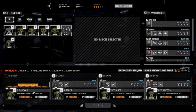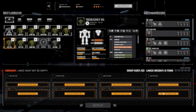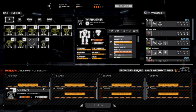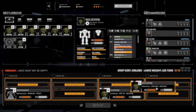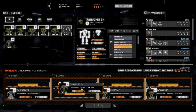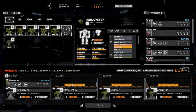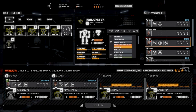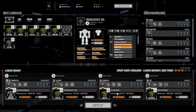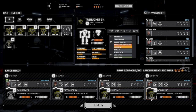We're going with our main lance on this one: the Warhammer, the Griffin, the Wolverine, and the Trebuchet. I'm hoping we get a Catapult, because I want to replace the Trebuchet with a Catapult. The Wolverine and Griffin are actually working out fairly well.